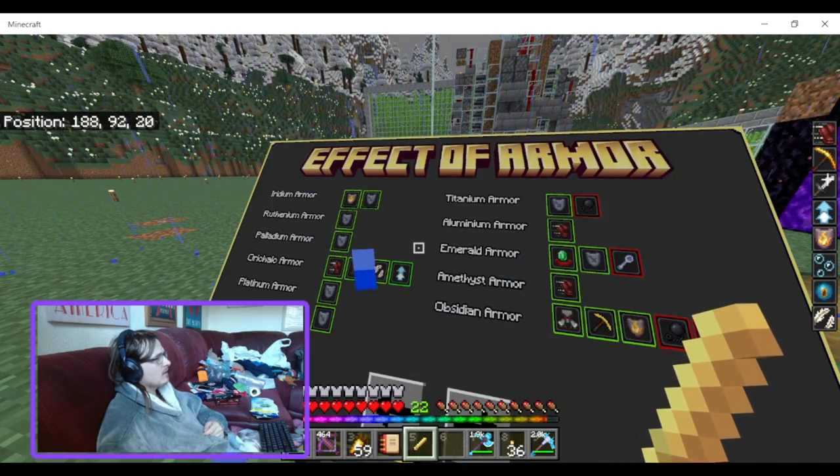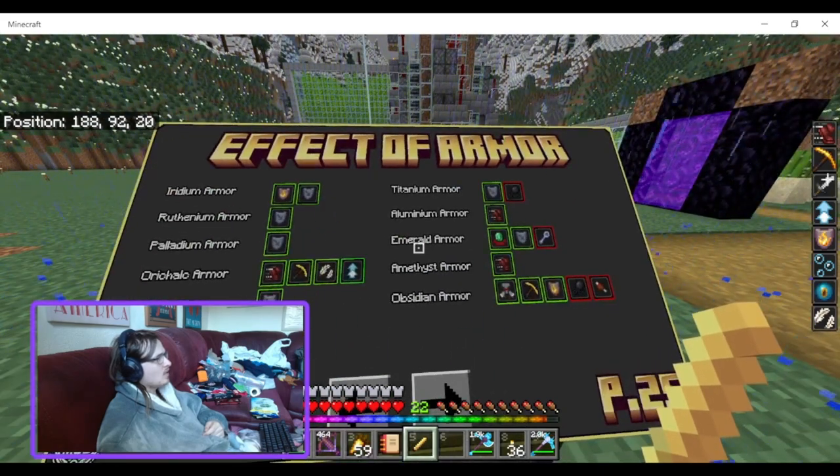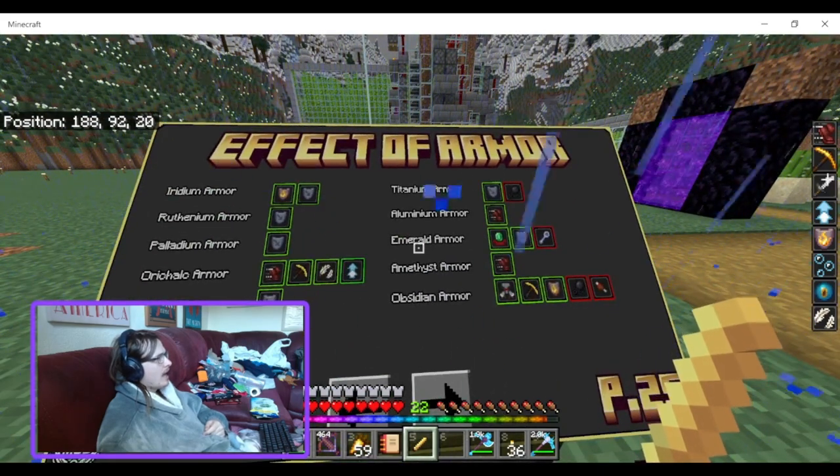Arcanine armor gives you speed, haste, slowness, and jump boost. Platinum and tungsten armor just give you resistance. Titanium armor gives resistance and slowness. Aluminium armor gives speed.